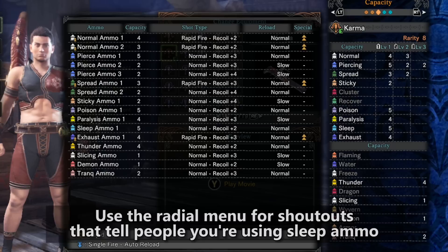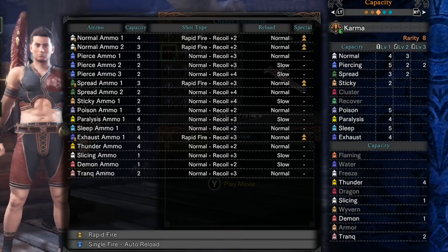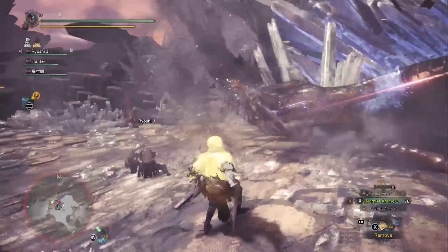It also has exhaust ammo, which I don't really see the usefulness in — it always seems like a waste of time. There's also thunder ammo, but this light bowgun doesn't really compete with other options for thunder ammo, so I wouldn't worry about that. It gets one shot of slicing, which is terrible. There's also demon and trank ammo to play around with if you'd like.